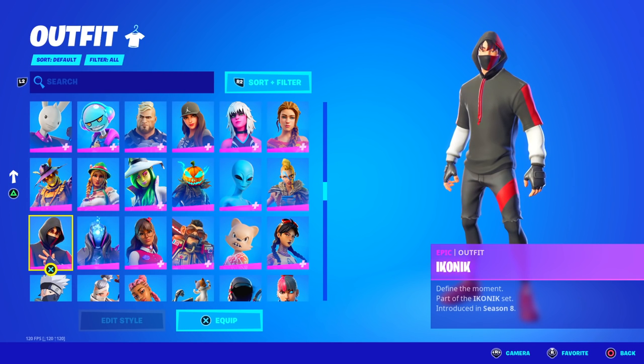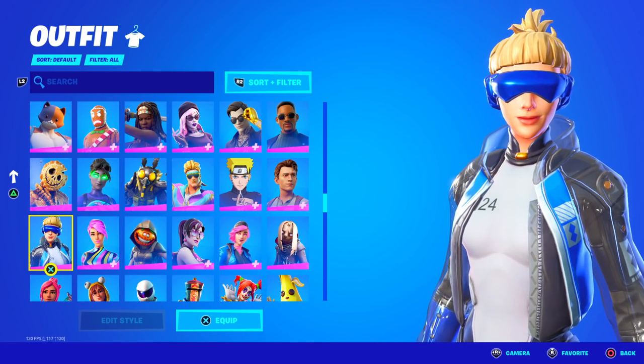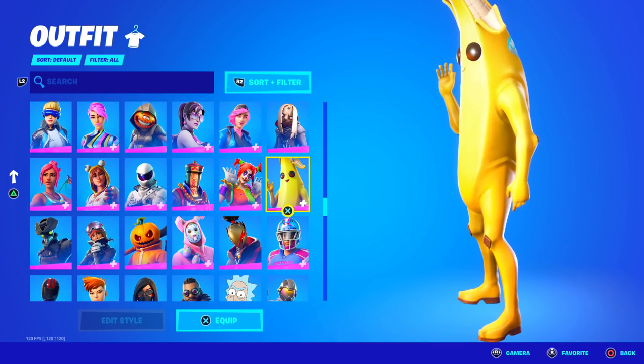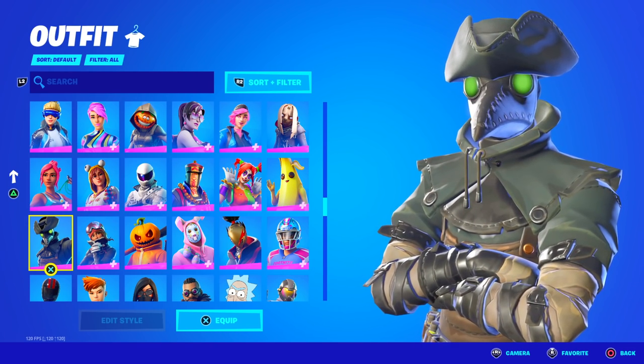Iconic as well, another exclusive skin, and now we know they have the Scenario emote. They do have Neo Versa as well, another exclusive which all the codes for have expired, so you can no longer get this skin. They have Peely from the Season 8 Battle Pass. Plague, another Halloween skin which didn't return. This hasn't came back two years in a row, and of course, it's very rare.